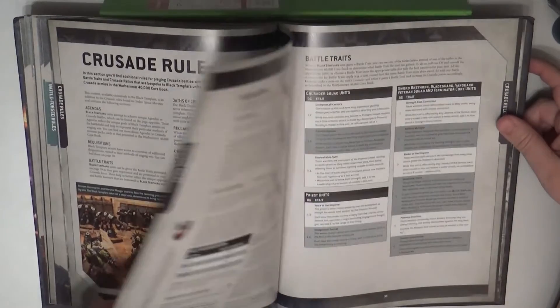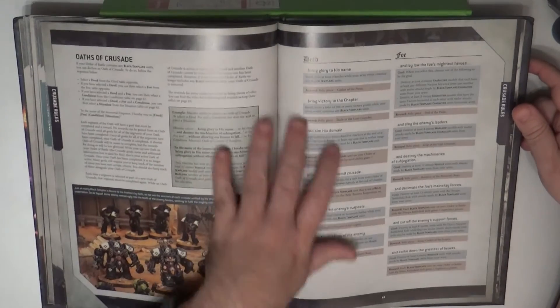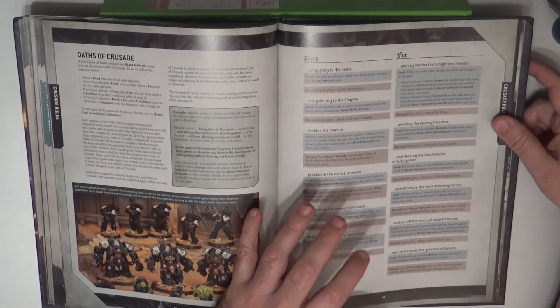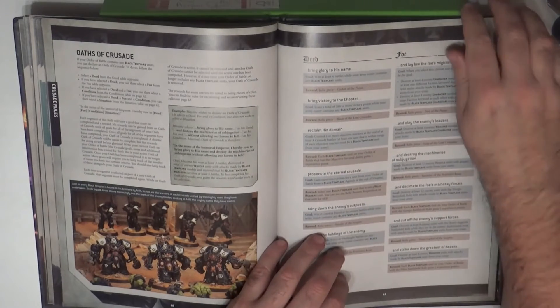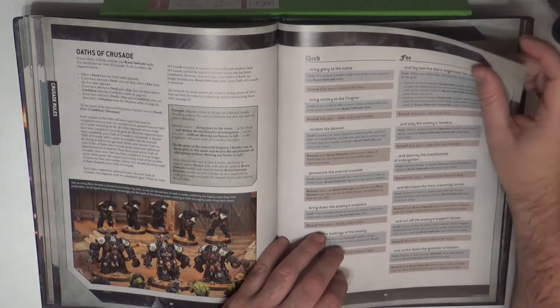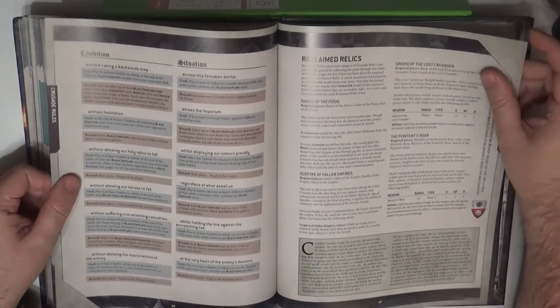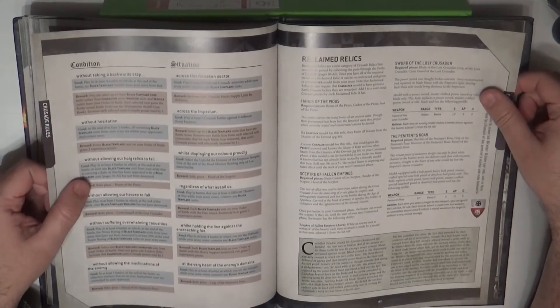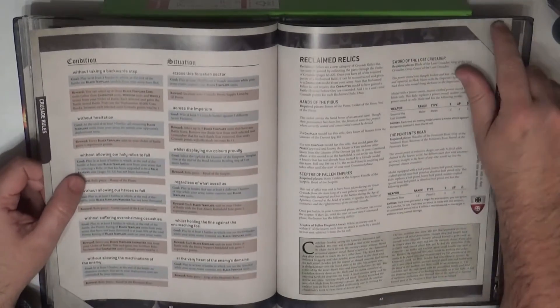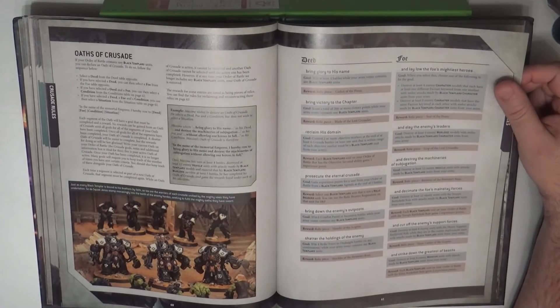We also have the Chapter Approved rules — these are the secondary missions for the Black Templars. Then we have the Crusade rules, and I like the Crusade rules — I've been enjoying them a lot. What we have here is they will create an oath. You choose a deed, a condition, and a situation, and you need to complete the full sentence.